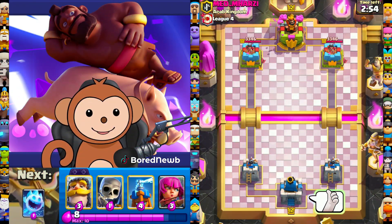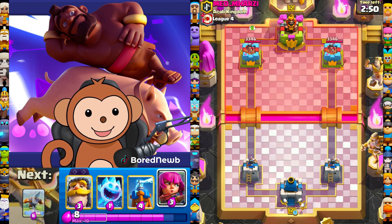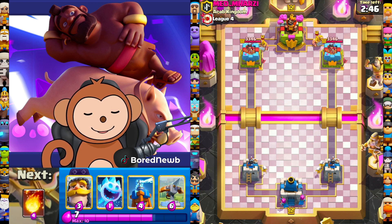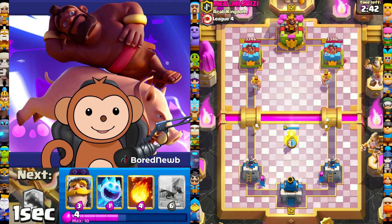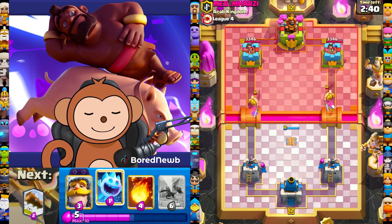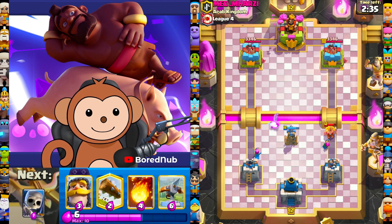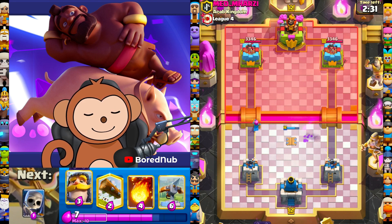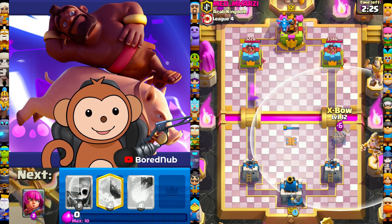Thumbs up for good luck. Let's start off with larry, mo, and curly behind the king. Archers — what kind of deck is this guy playing? Tesla in the middle for defense. Let's see if I can protect my tesla for a little bit longer because it should eat up all this stuff.